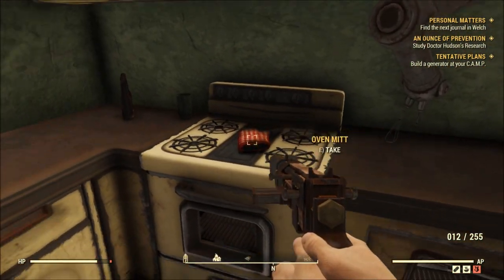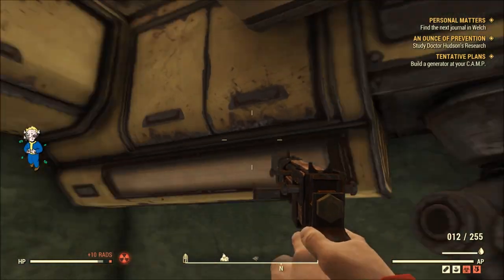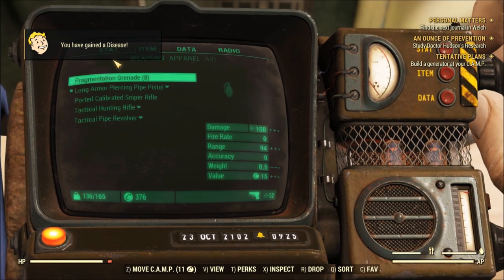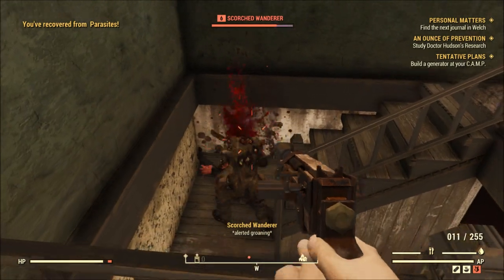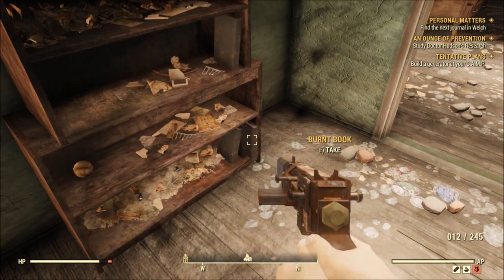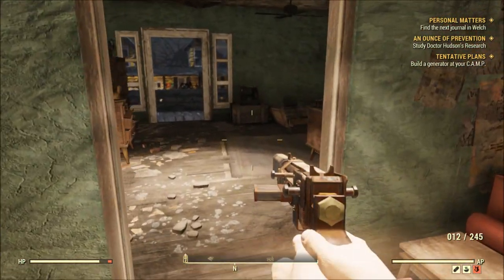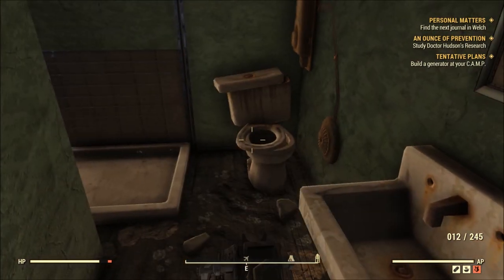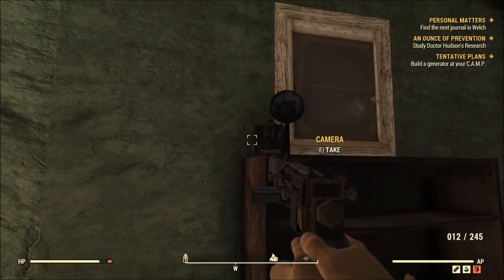I thought maybe I'd beef up my camp a little — make an actual building, make it look more like an actual camp. Right now it's just kind of like a supply drop. One thing I learned is that as long as your things are in your stash, players can't take it. If you drop stuff anywhere but in your actual stash, people can steal it. But even if they access your stash, they'll only see what's in their own stash.